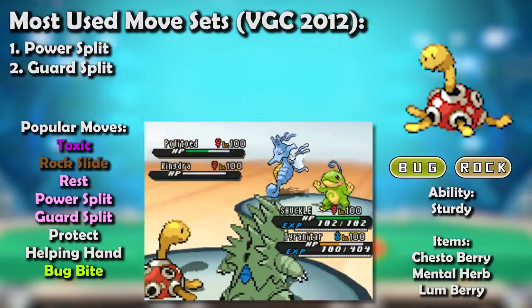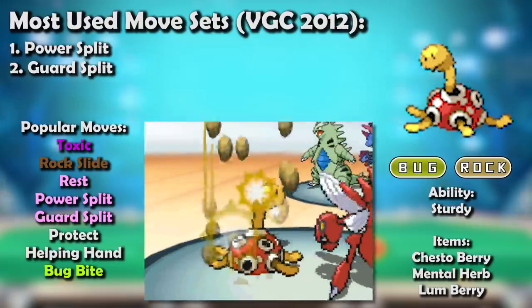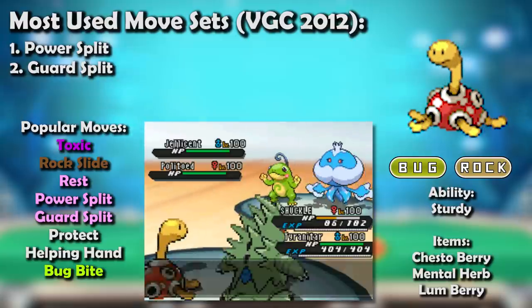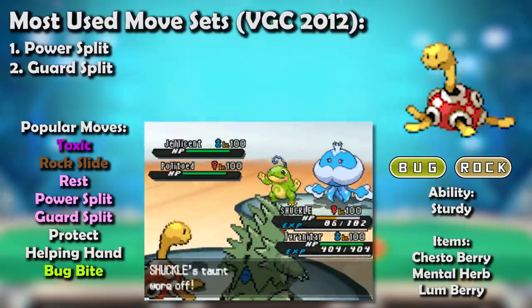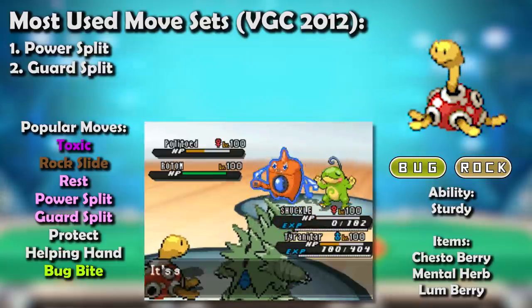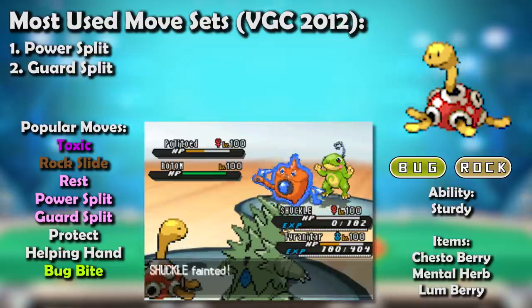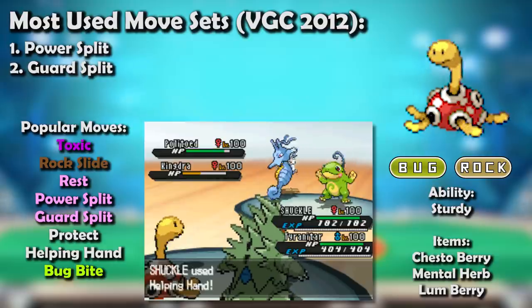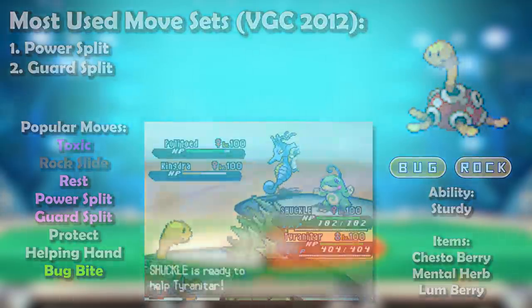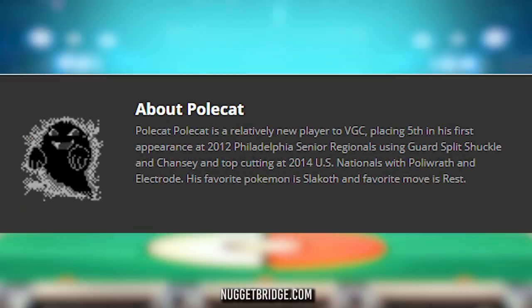As far as limitations go, Shuckle is weak to Rock Slide — one of the most popular moves in VGC — which doesn't help its low HP. It's also weak to Taunt as usual, but you can use a Mental Herb to remedy that at least once. It really doesn't like rain teams since it can get doused by high-power Water attacks in the rain. It's a pretty simple stationary support Pokémon.